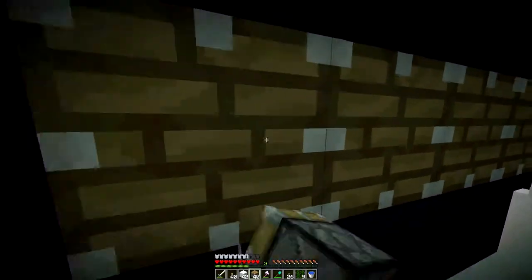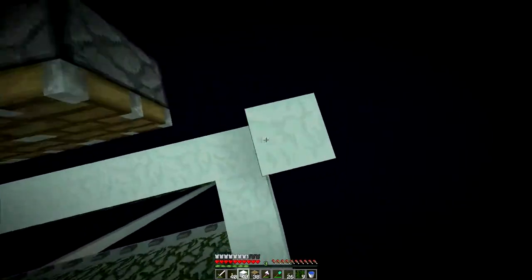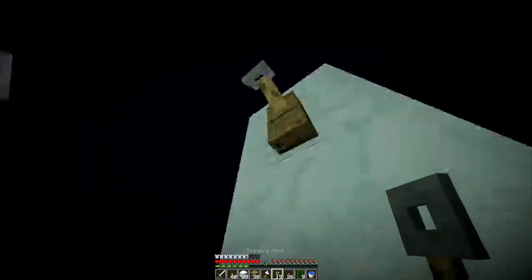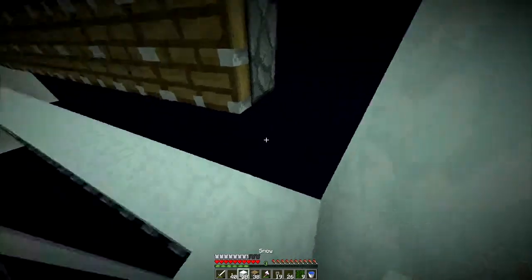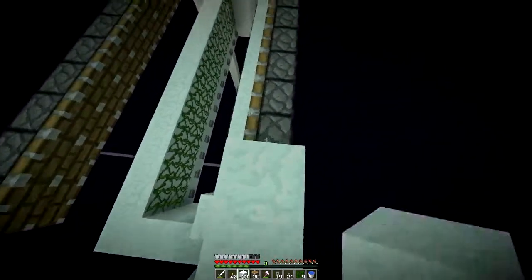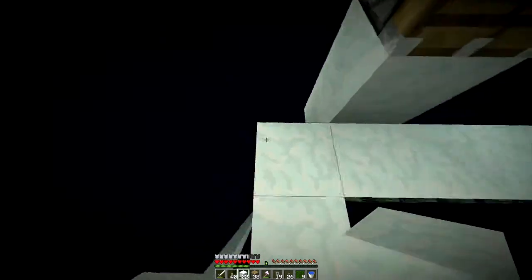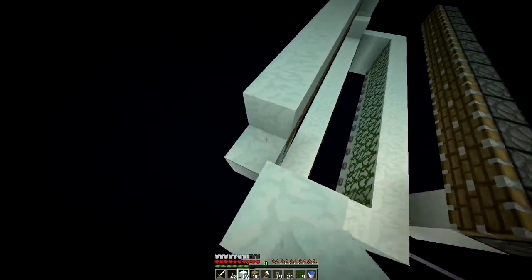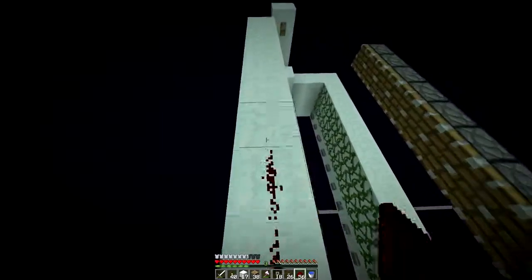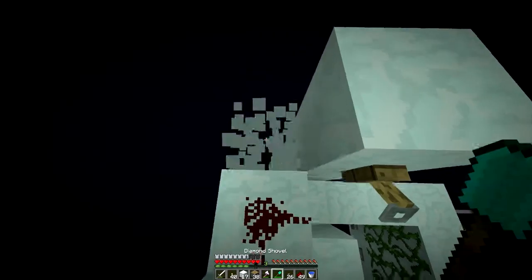I recommend checking out my Let's Plays on a nice iron farm if you haven't already. Next, go out one block, go up three, and get your tripwire hooks — place one there. This is very nice for building because unless you jump you won't trigger yourself. You also have to block up here. Go out like that and place blocks on top of the pistons, then on the other side do the same thing — one, two, three — and place your tripwire hook. Now time to get out the redstone. You're just going to simply do this, then place your string.